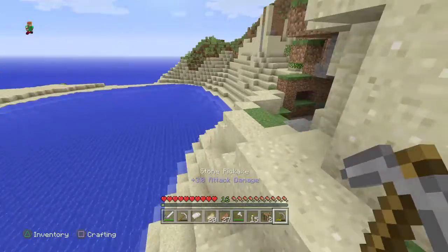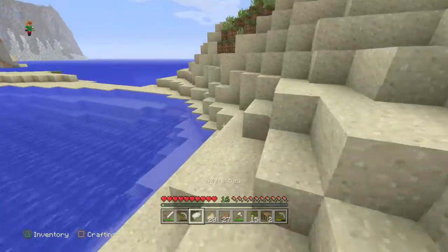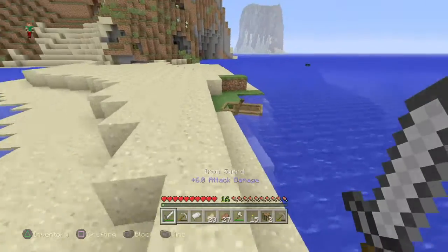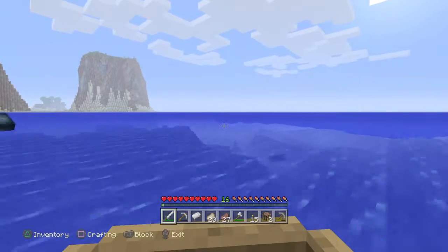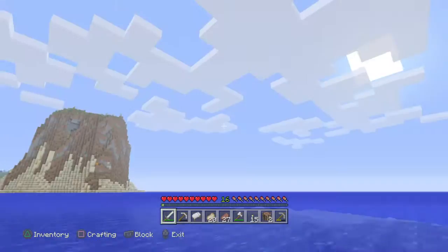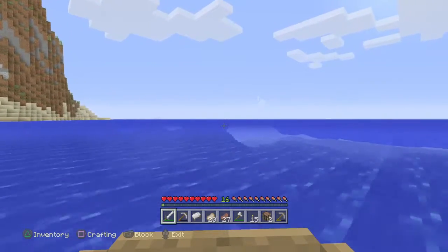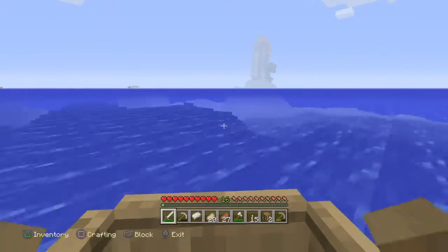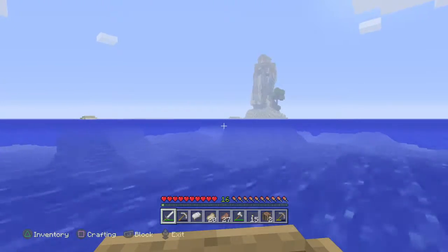We'll probably go back to our house right now because the episode will only be up to 20 minutes. Next episode guys we're gonna make a basement in our house. Probably episode 5 or 6 we're gonna make a crop sugarcane farm or a crop farm. We're in the middle of the ocean, almost back at the island. There are some squids — we'll probably get some of those so we can make dye for beds, and next episode we're probably trying to get some concrete too.